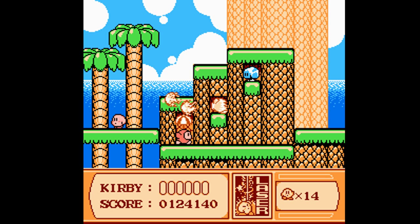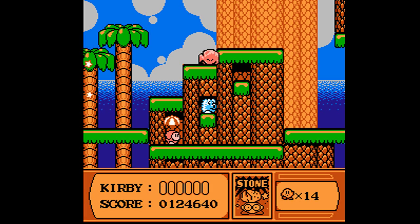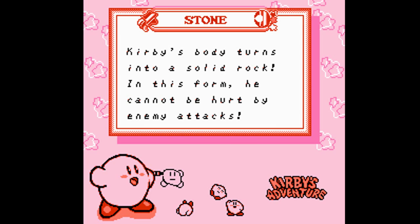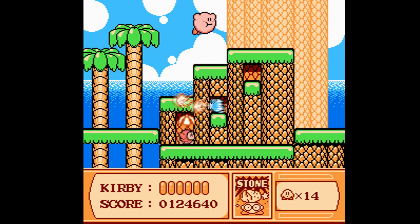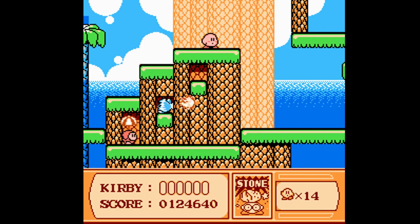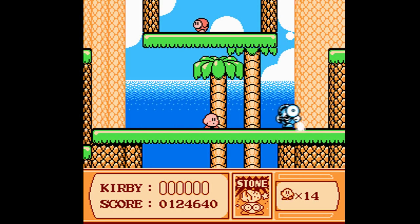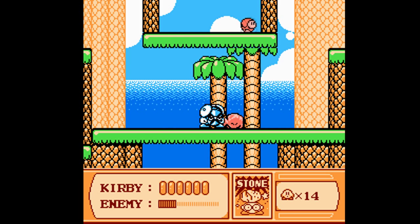And now we're back in tropical land. We have another new power here: Stone. You can use it to drop down on enemies, and also you are invincible — similar to the Tanuki ability from Super Mario 3, except this one is infinite. It does not go away. You control when you turn into stone and turn out of stone.